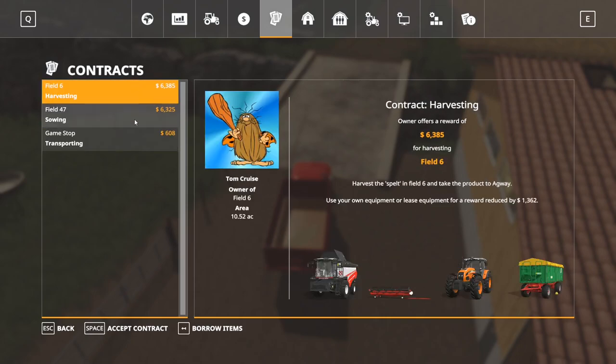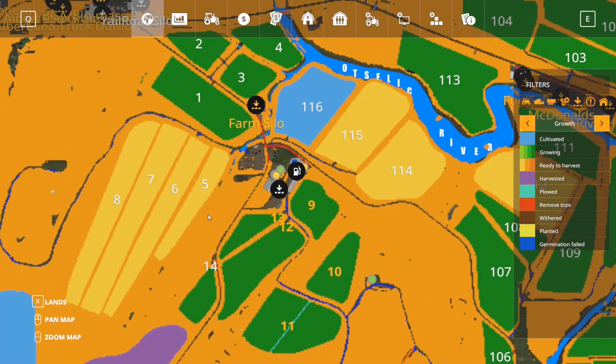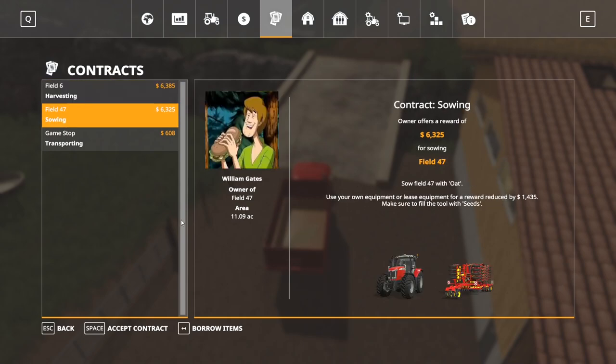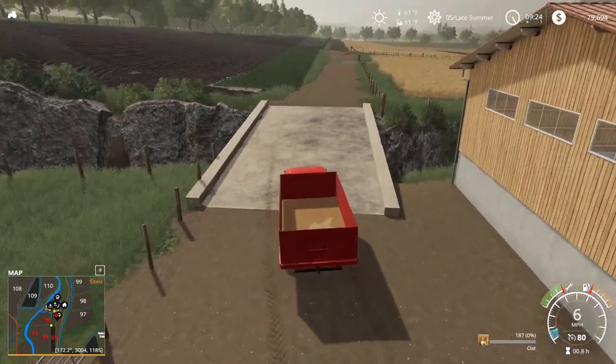There's a harvesting contract at field 56 — yikes, that's way up there. What is it? Oats. Oats. Spelt. Or a sewing mission for oats. We might do that one later. If not, we'll just cancel it. It'll be fine.